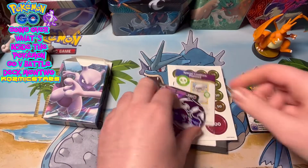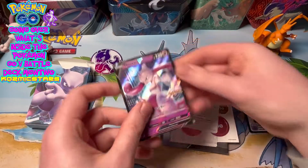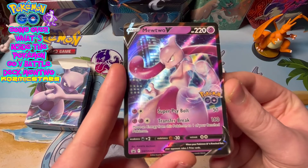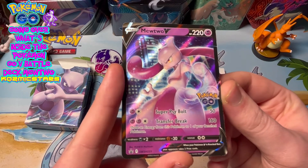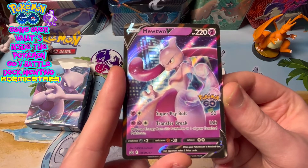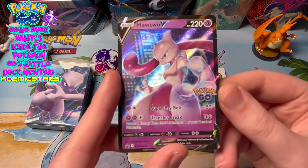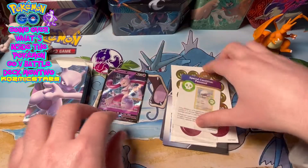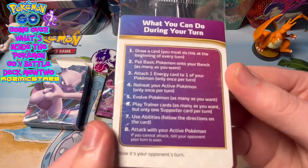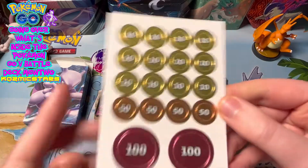You get an epic coin of Mewtwo! We've got the nice promo card — Pokemon Go Mewtwo V. Super Spybolt: 50. Transfer Break: 160 — moving energy from this Pokemon to one of your bench Pokemon. I like the city design with a nice blue shine.